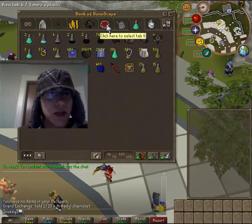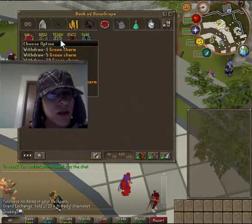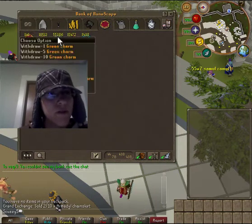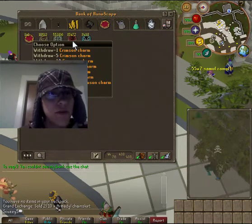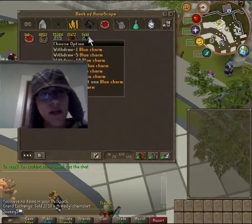I forgot to show you guys my charms. I have 18.5k gold charms, 55.4k green charms, 15.5k cleansing charms, and 3.5k blue charms.